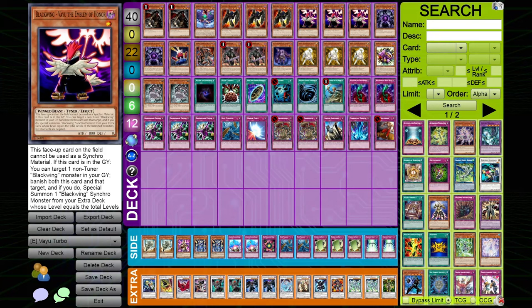I felt like Black Wings and Vayu Turbo were the two best decks. When I played Black Wings I just hated the linear playstyle — you summon a guy, swing into it, and if they have a trap you eat a wall. So I practiced Vayu Turbo, kept refining it over several months, and here I am.